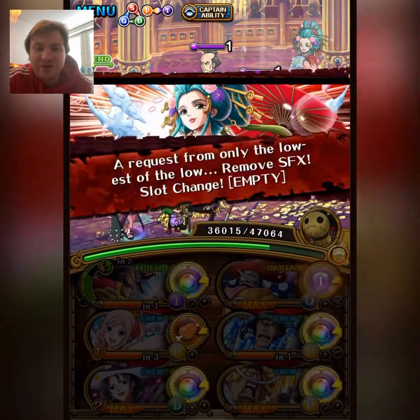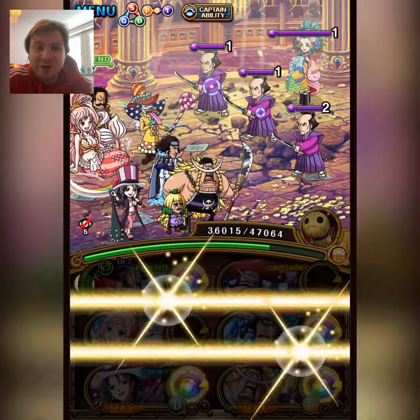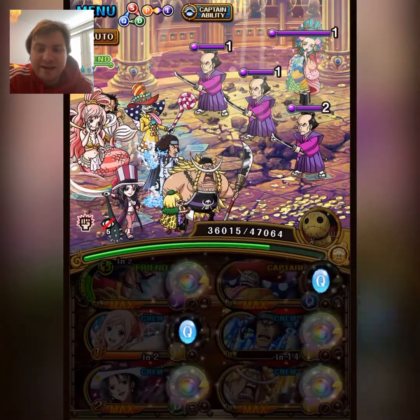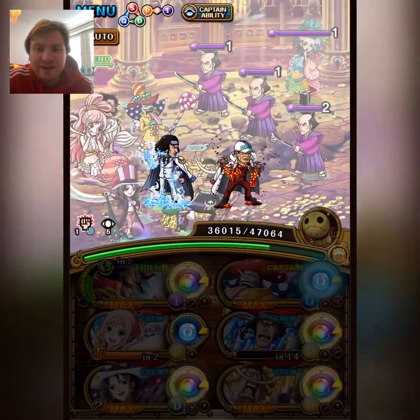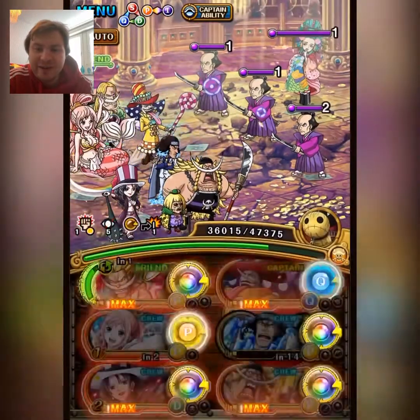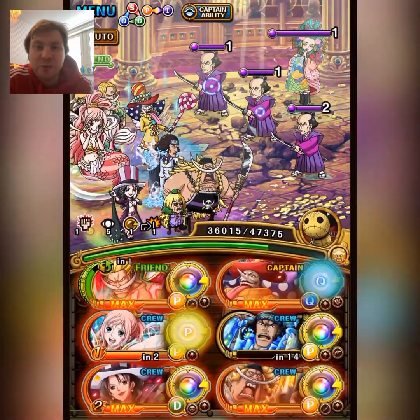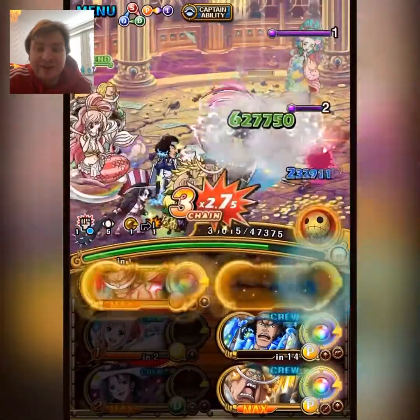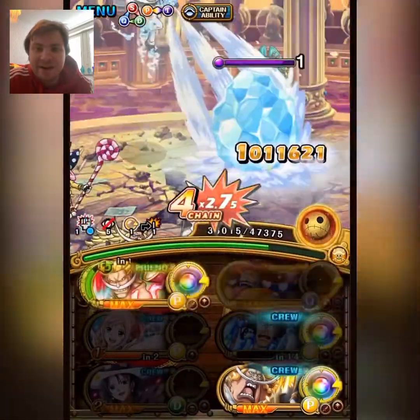I managed to keep rainbow orbs for most of the team — that's part of Shirahoshi's sailor ability, she gives rainbow orbs preemptively. I use V2 Kusan here just to add a lot of damage, and the reason I went with Kusan is because he has barrier pen, which will be very nice for the final stage.